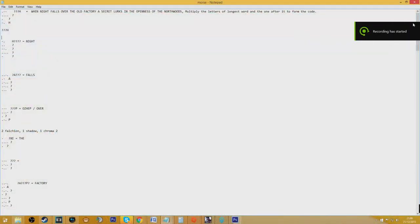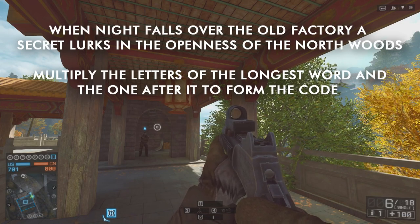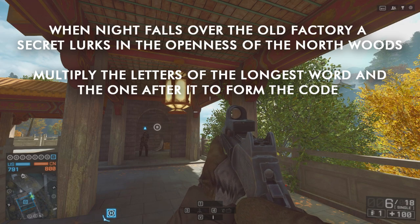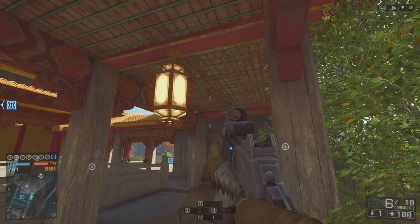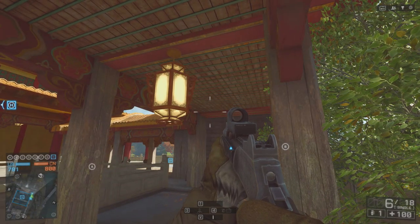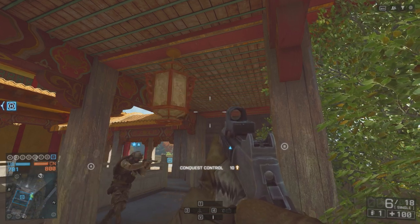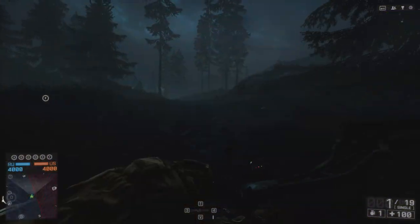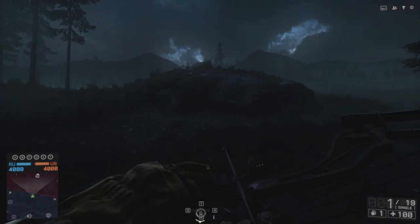The message says something very cool and mysterious: 'When night falls over the old factory, a secret lurks in the openness of the north woods. Multiply the letters of the longest word and the one after it to form the code.' What map is that in BF4? Obviously that's the nighttime version of Zavod, the Graveyard Shift — the only nighttime map in BF4, with an old factory and woods to the north. So over to Graveyard Shift, the north woods.